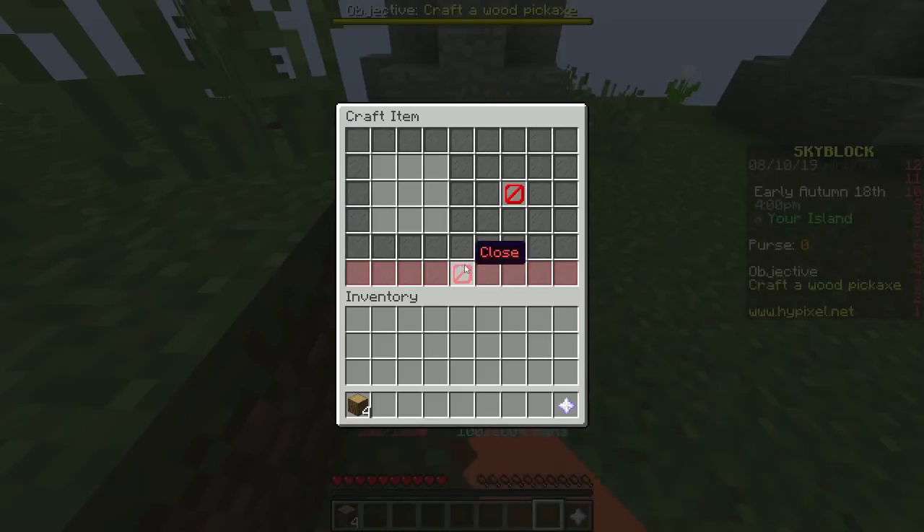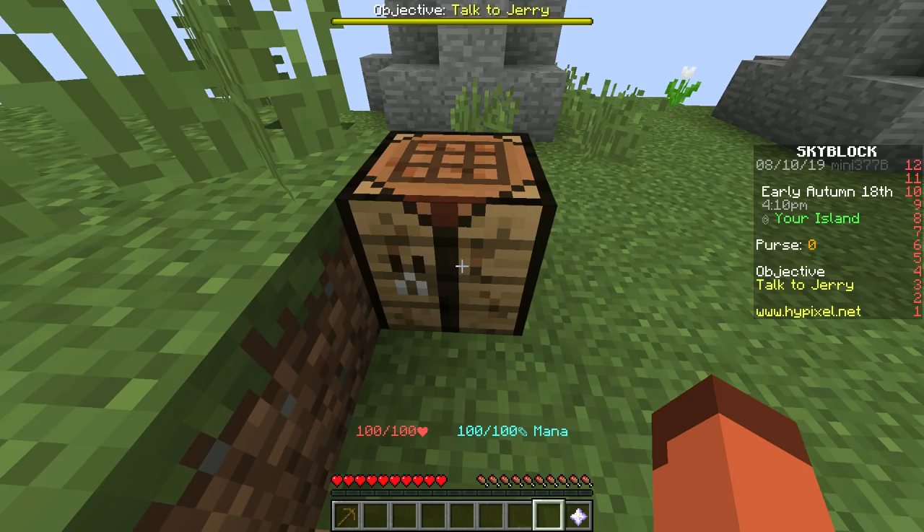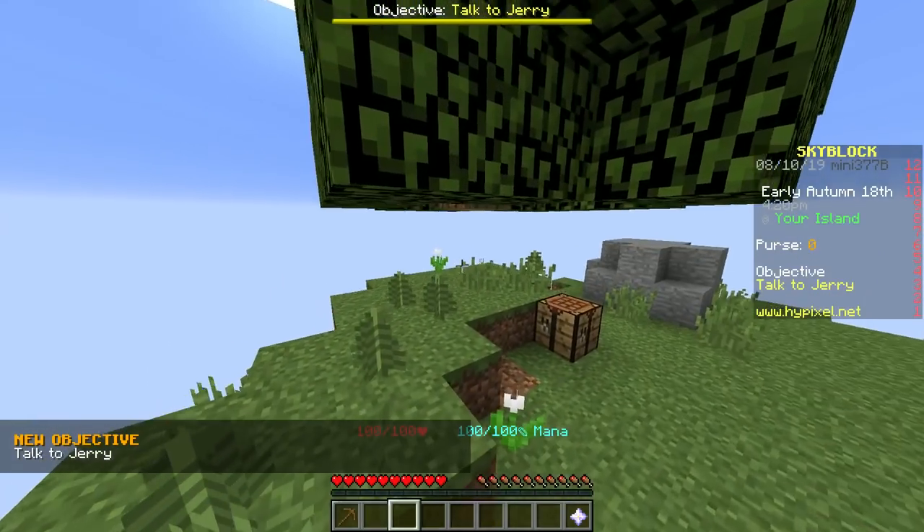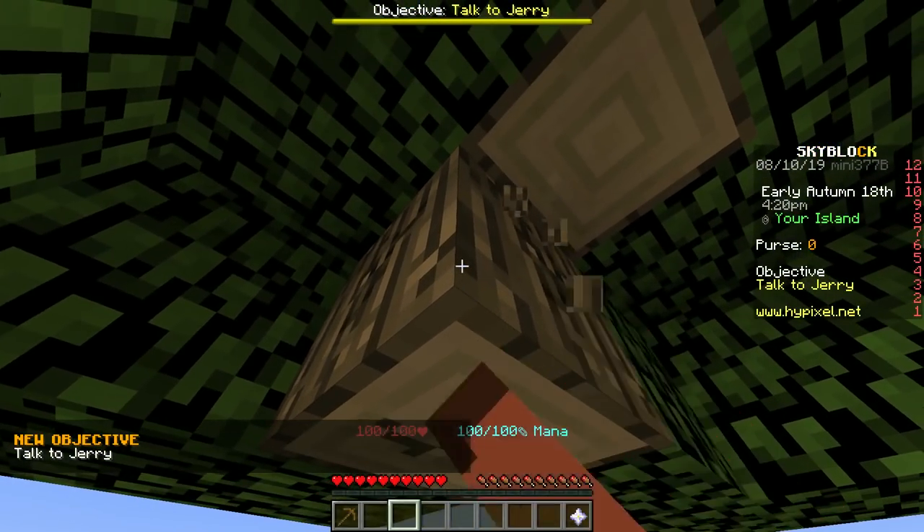Let's craft this pickaxe. Whoa, look at this! I never see the menu look like this for a crafting table before — it's literally modded over here. All right, talk to Jerry. Oh, Jerry — I'm gonna talk to you, Jerry. You best believe I'm gonna talk to Jerry.